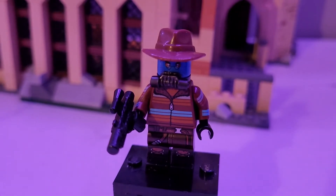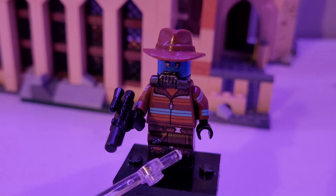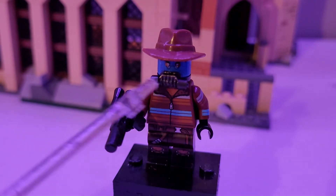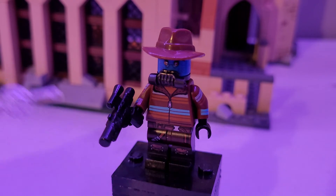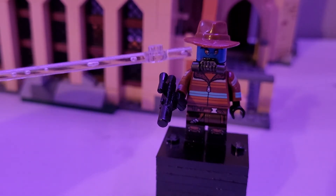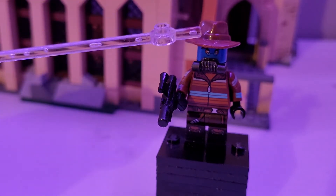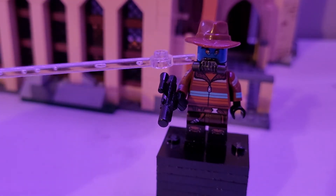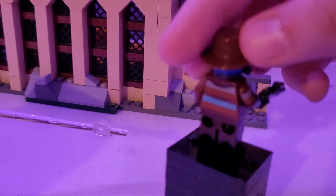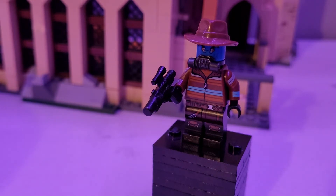Next we have Cad Bane, which I think is a really sweet figure design. I used the legs from Lucy from LEGO Movie 2, the torso, arms, and hands from Ron Weasley from the Harry Potter CMF, a gun piece, a mouthpiece from one of the AIM agents, a cowboy hat, and then the head from Cad Bane. I think he turned out really, really nice.